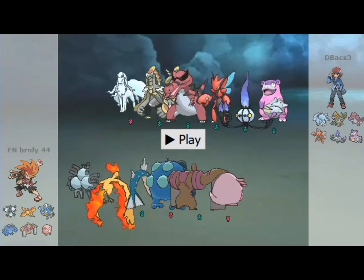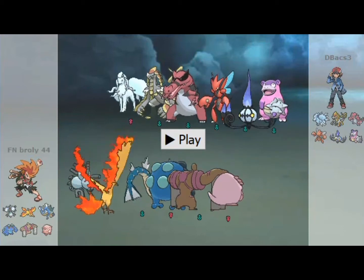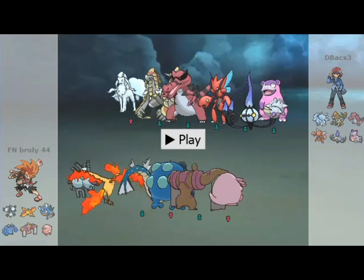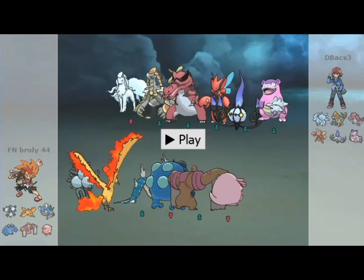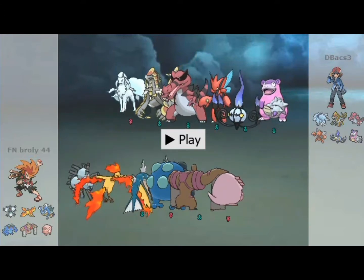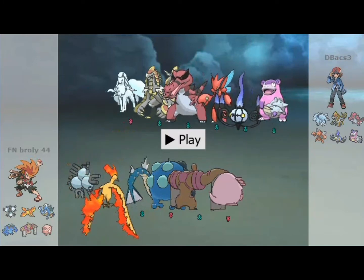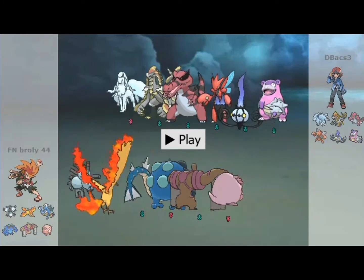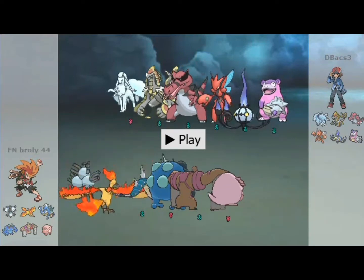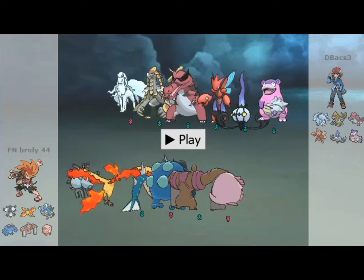Now granted, this strategy isn't necessarily foolproof because Scizor can learn Superpower and can U-turn, so the whole idea is based particularly on trapping Choice Band sets. But you know, it was just having fun, and I have fun using it. I think I'll keep using it — it's kind of fun. I'm actually surprised that I won this, as you can see real soon. But anyway, let's get right into it.